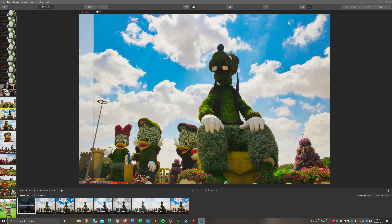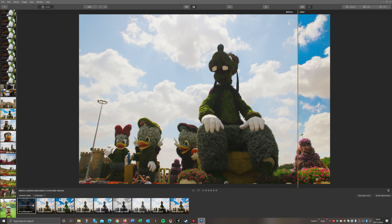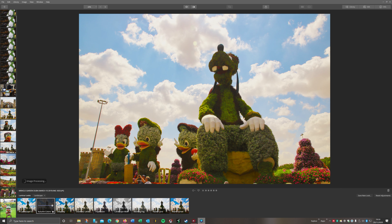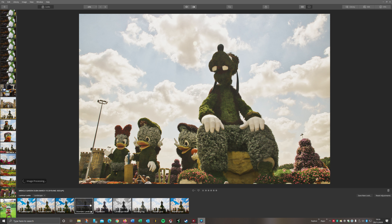You can see the difference between the two. It just brings out that colour there, but the sky is beautiful - look how blue that sky is from the original. These are just the presets. So we've got Deep Sky, we've got Dramatic.